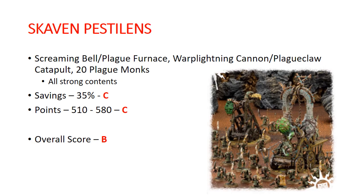Skaven Pestilens. We get the Screaming Bell / Plague Furnace kit, the Warp Lightning Cannon / Plagueclaw Catapult kit, and 20 Plague Monks. Savings: 35%, a C. Points range from 510 to 580, also getting a C. Overall I give this a B just because of how strong the playability of this box is — you're probably going to buy multiples for a lot of Skaven armies. The Plague Monks, Screaming Bell, Warp Lightning Cannon, and Plague Furnace all definitely have a place, so it is a possible multi-buy for Skaven players starting their army.